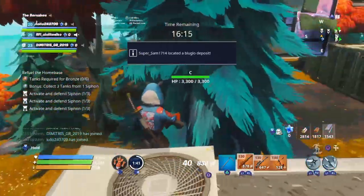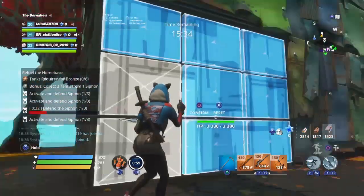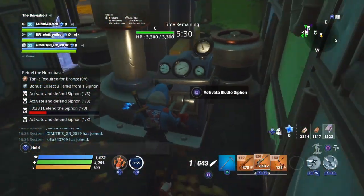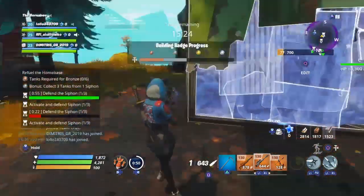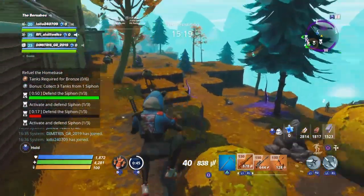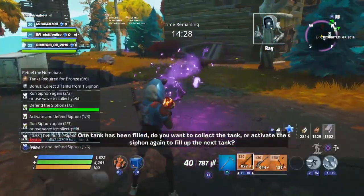Here is how you do it: go towards the siphon, find the activation point, and activate it. You then have a minute to defend it, and it's actually very easy — there are barely any husks that even attack.